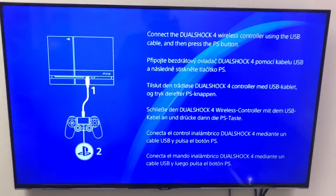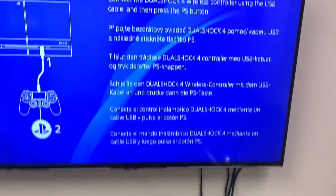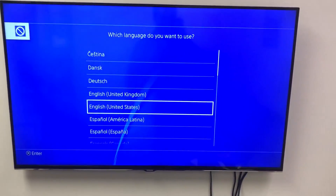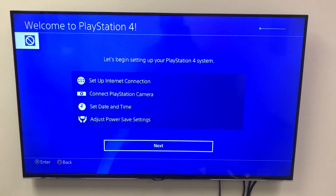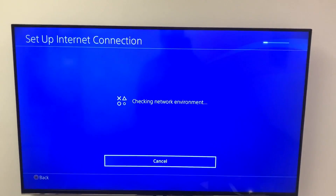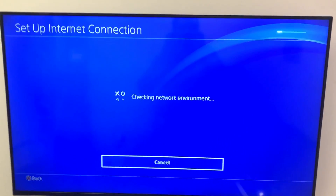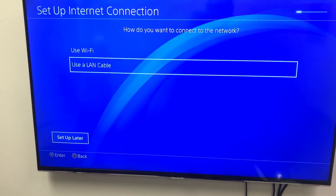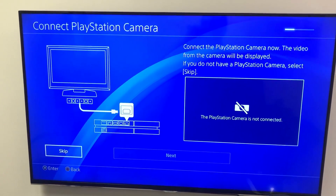It did the update and now it looks like it's ready. Now we basically just have to set it up. Next it's going to ask you to set up your Wi-Fi, and once you've done all that, you should be good to go. We're not going to set up the Wi-Fi right now — we'll set it up later and skip for now.